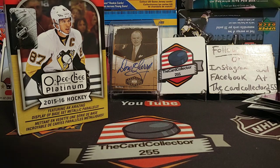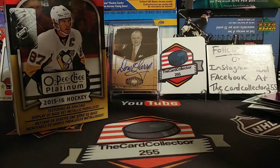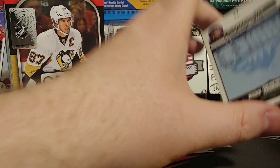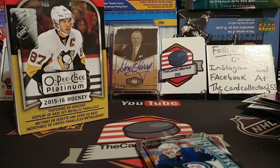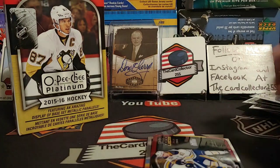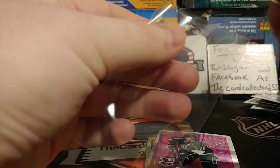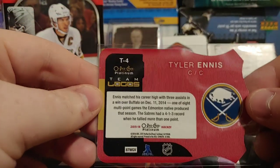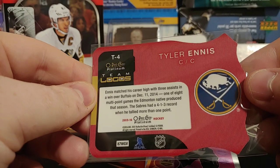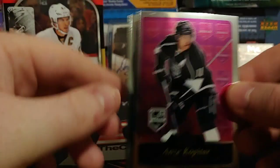Last pack: and we got it — probably one of the best rookies we've pulled so far — Connor Hellebuyck, very nice. We also got a Tyler Ennis logo card — interesting looking card with logos — not sure of the exact odds but I'll need to check the checklist. And a Kopitar — Edmonton native now with the Edmonton Oilers. Great way to close out.